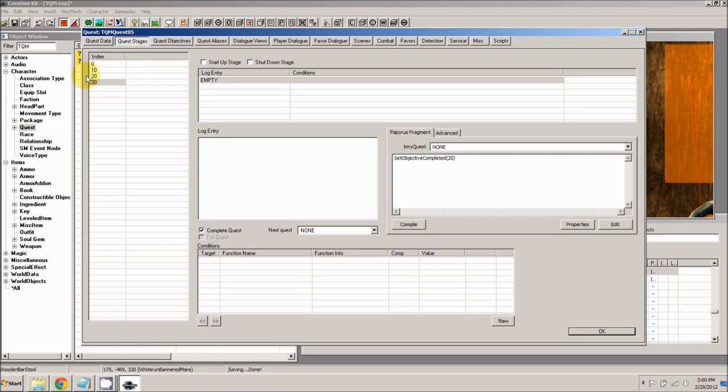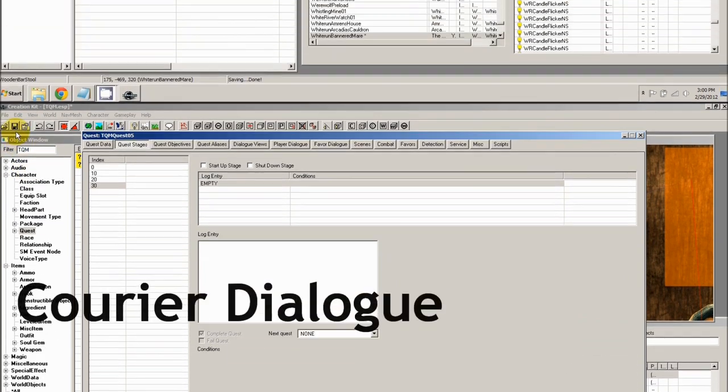For stage 30, we already have a log entry because we checked the complete quest box. For this script just say 'SetObjectiveCompleted(20)', because at this point they have sat down in the stool, thereby having actually followed the directions in the note. Click OK and save your work.